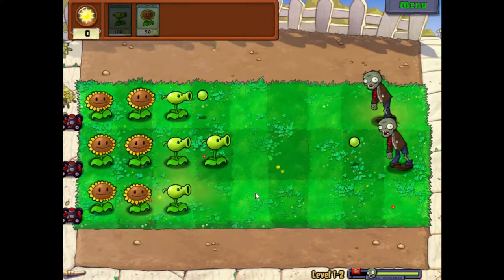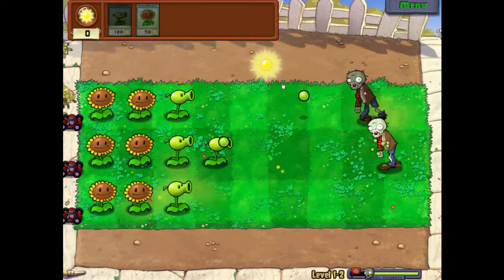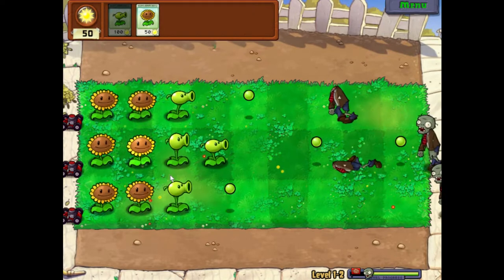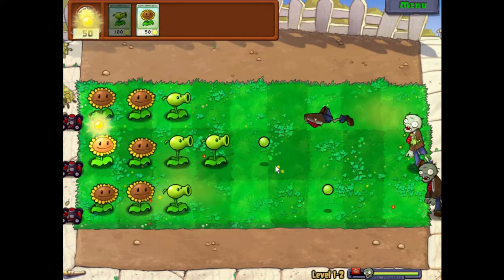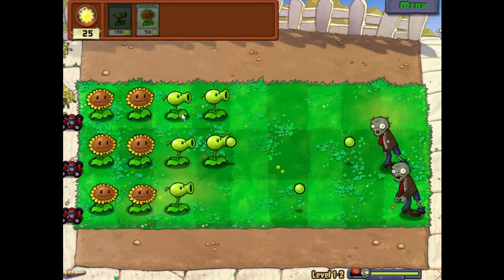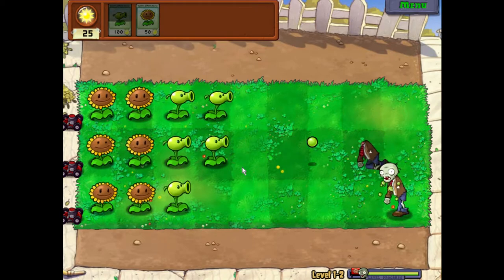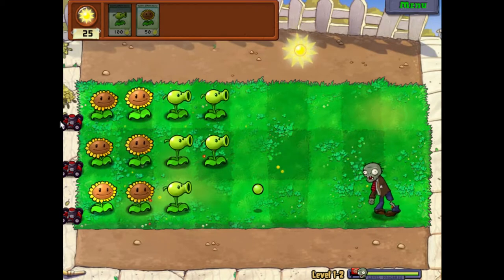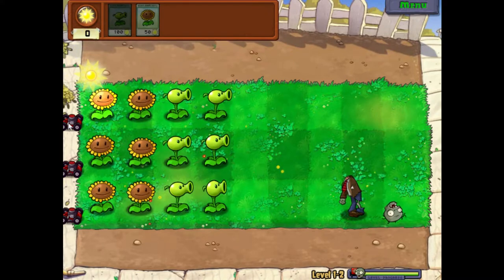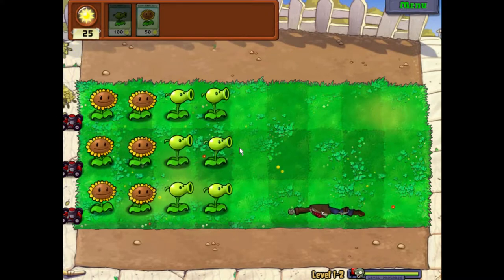Do note that when the zombies get all the way to your plants, they will start eating them. When they've done that the plant will disappear, and they will keep doing that until they get to your house.